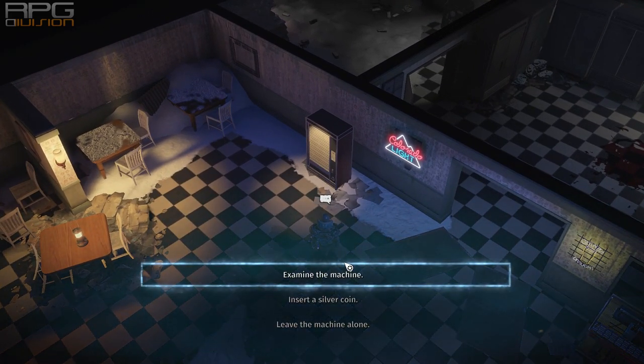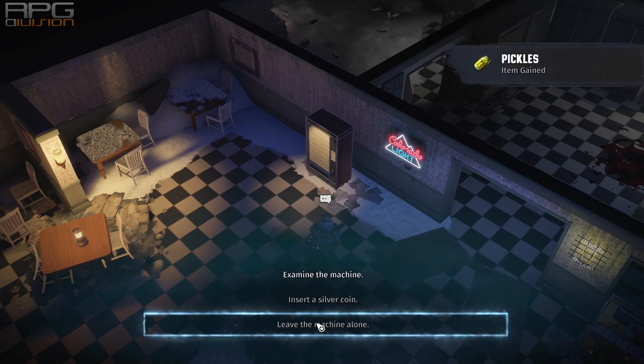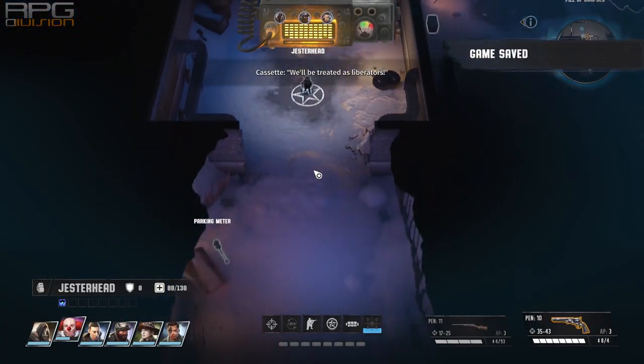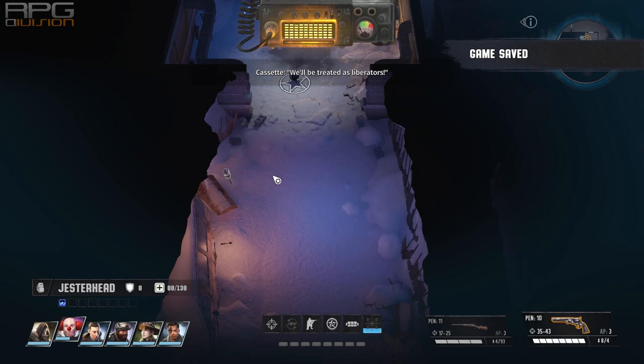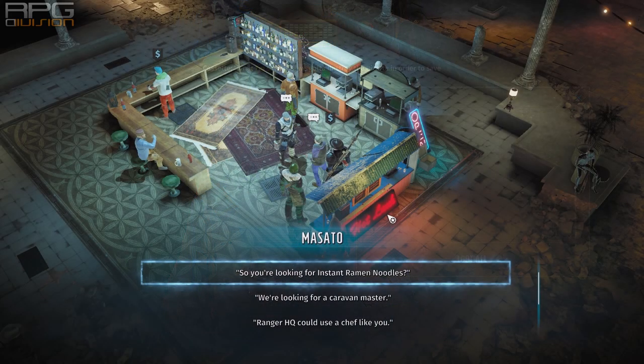Use this vending machine in the diner section of Warrens to get instant ramen noodles. There are two ways to get it: one way is to hack it by using Nerd Stuff, and another way is to insert silver coins, which can be found in parking meters all over Warrens.